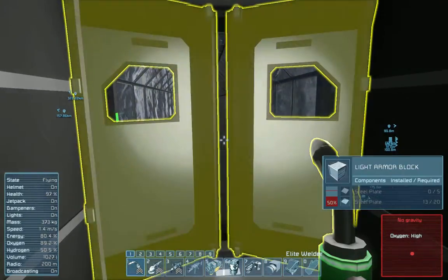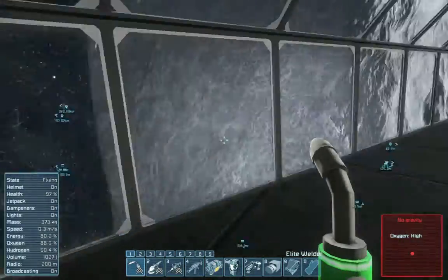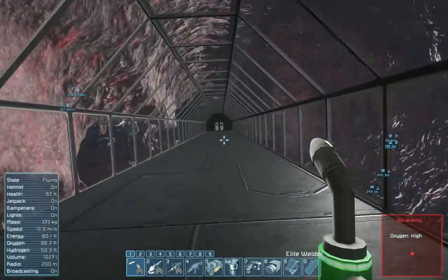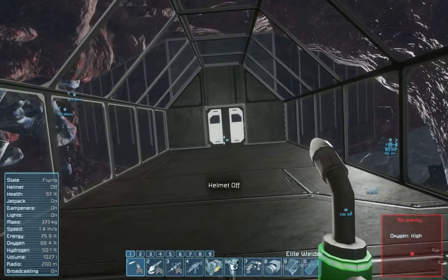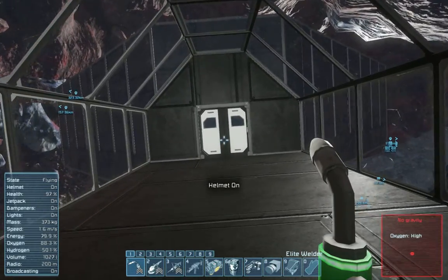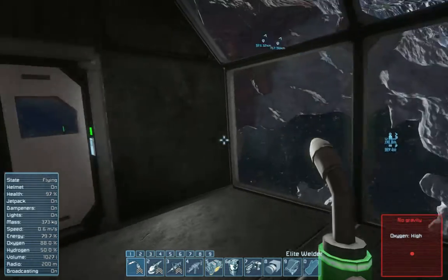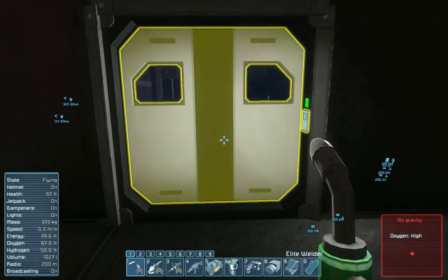Then we go here, and here you walk into the asteroid. I'm not sure what I'm going to do here. One plan was to use some mining with the pistons, but as they are not working perfectly, I'm not sure if I'm going to do that.